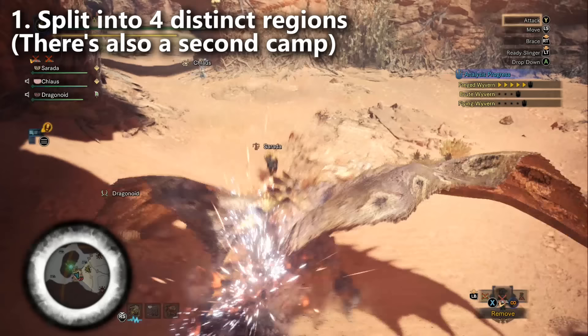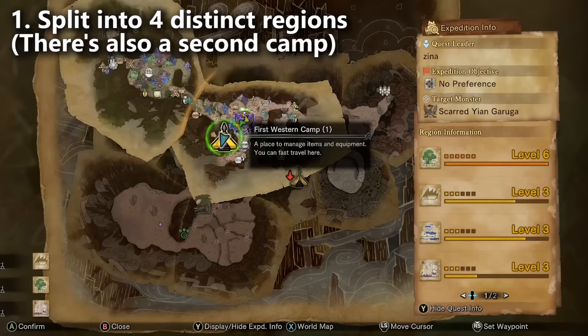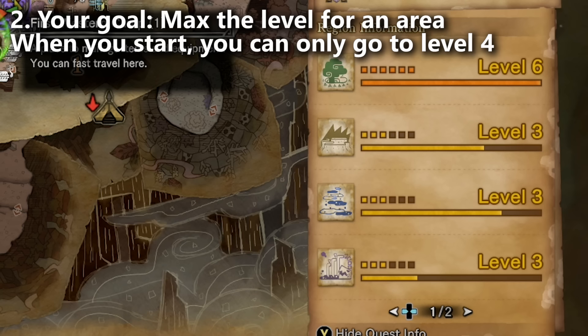Each of these four regions has to be leveled up. You start at level one and try to bring it all the way up to level seven. Right now when you start out, you're going to have a level cap — you can only bring it up to like level four, for example. As you level up these areas, better and better monsters come out, especially the monsters you want to fight because you want to get their secret armors and secret weapons. So it's really important that you level up the areas.